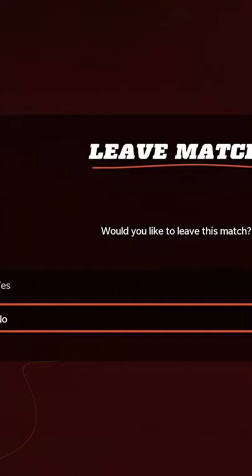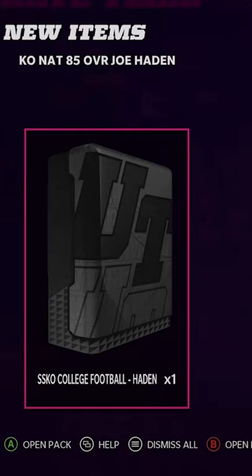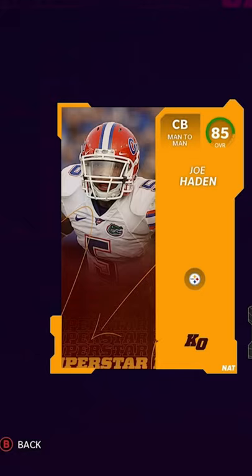Now you just need to get your sacks, back out to the main menu, and return to Ultimate Team. You'll find you'll have this SSKO College Football Pack — it contains your new Joe Hayden.